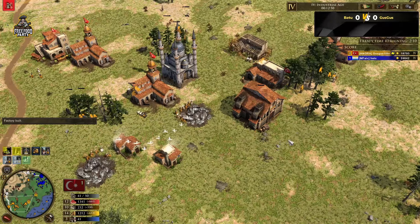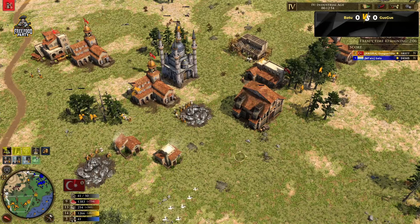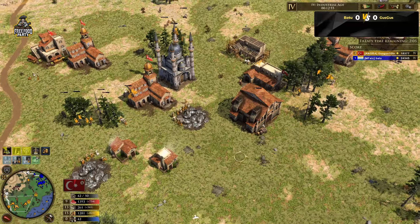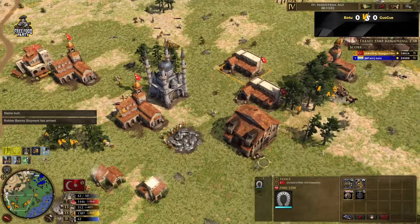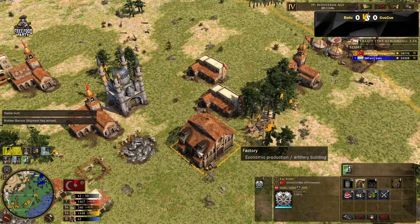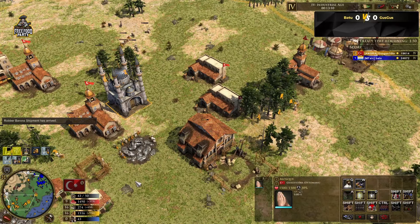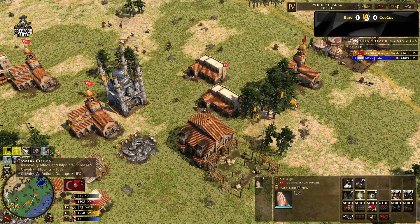He started doing that. The scout goes down — bye bye scout. So if you want to put a scout you have to put it outside the town center range, something like over here, so you can still see what's happening but you wouldn't be sniped by the town center or any outpost. There we go — two stables being built. I think we're going to see a Hungarian revolt.